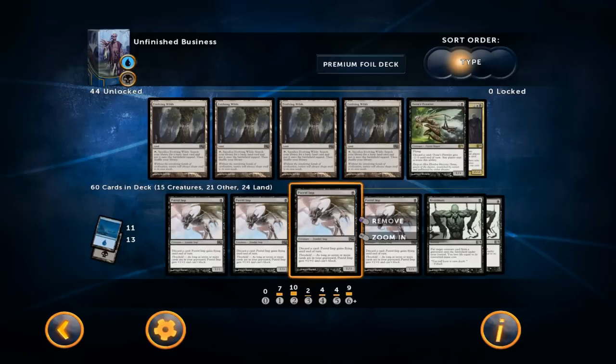Welcome to this guide for the Unfinished Business deck, which was part of the first DLC pack for Magic 2014, which just came out a few weeks ago. I've already played a lot of games with this deck and I'm very happy with my current build, which I'll go over in just a second. But first I want to discuss the different archetypes you can have with the deck, because there are a lot of cards available so you can take the deck in a lot of different directions.